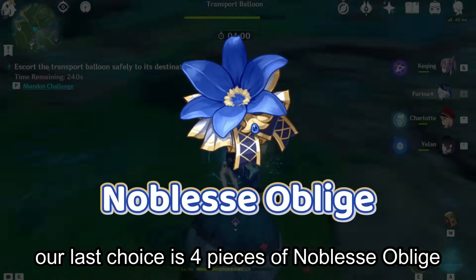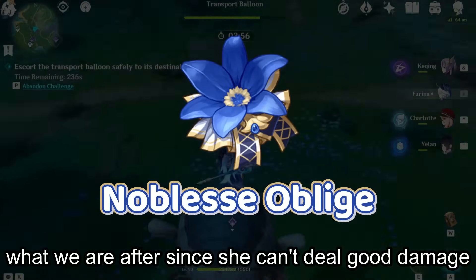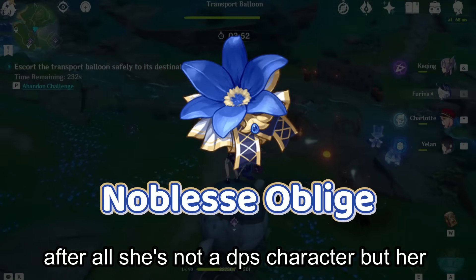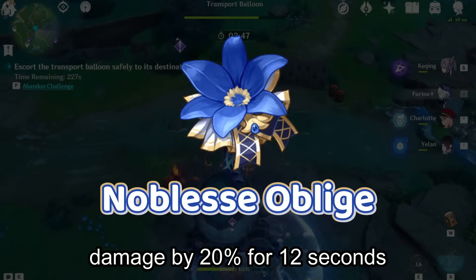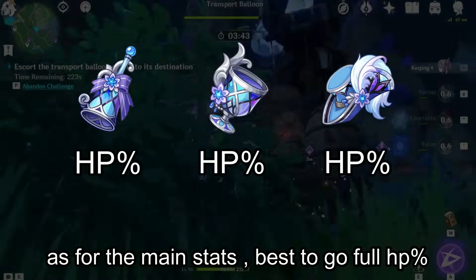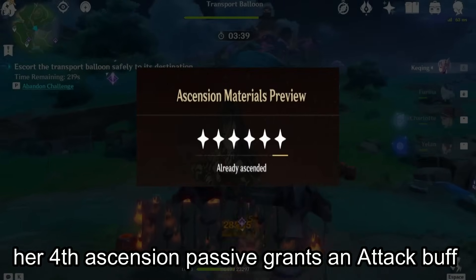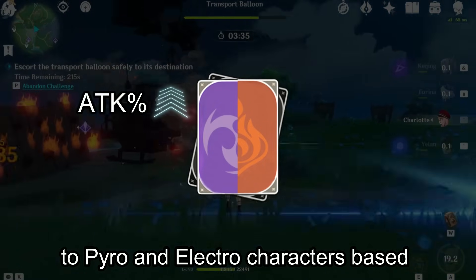The last choice is 4 pieces of Noblesse Oblige — it boosts her burst damage, though that's not what we're after since she can't deal good damage. However, her burst with this artifact set will boost team damage by 20% for 12 seconds. As for main stats, it's best to go full HP percent, since Chevreuse scales off HP and her fourth ascension passive grants an attack buff to Pyro and Electro characters based on her max HP.